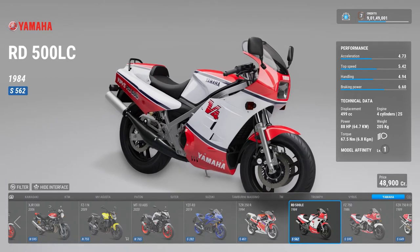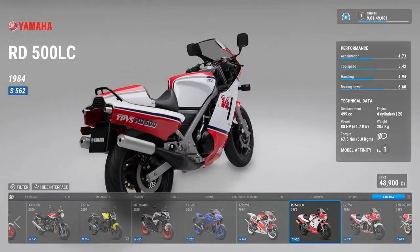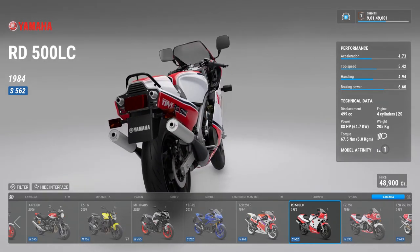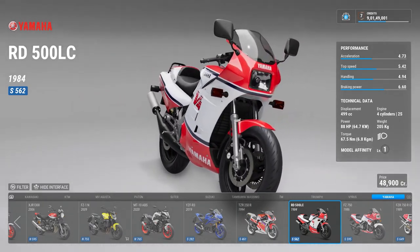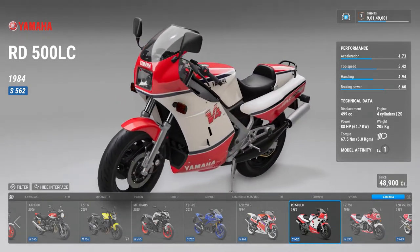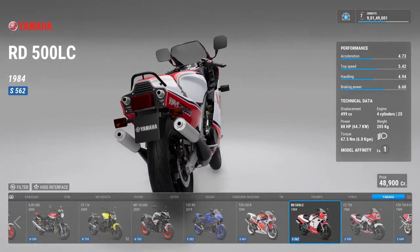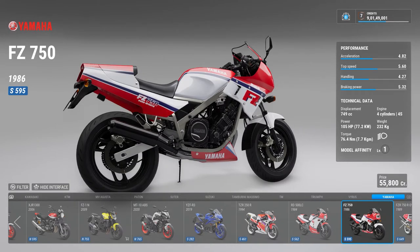If you see those small exhaust pipes, you can assume the bike is two-stroke — that's the layman's term. Don't use that rule if you're an enthusiast. And yeah, then there's the FZ 750.